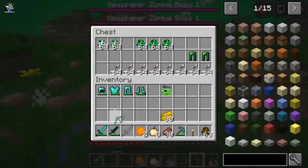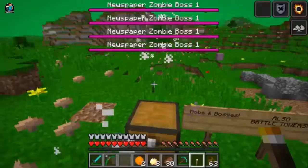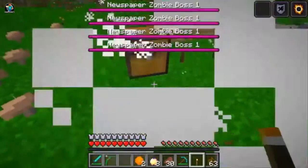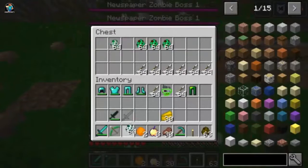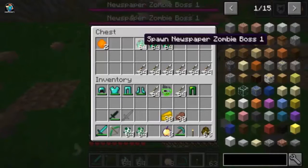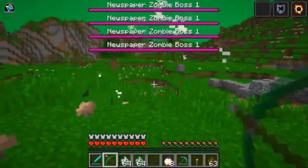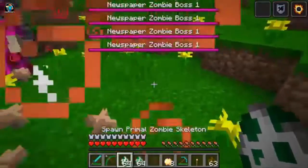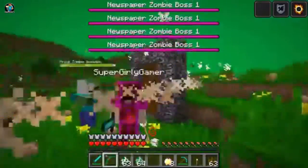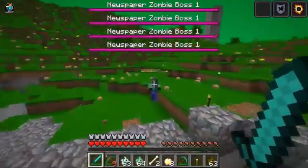There is a new bow called the primal skeleton bow, which I'm going to grab because it's amazing. Oh my god, there's levitation leggings! Grab those. I'm levitating right now — can we control it? I don't think we can control it. I have to take them off. We have the primal zombie skeleton to fight, the floating primal ZS, the newspaper zombie bosses one, two, and three. Let's do it before more bosses spawn. He doesn't look too bad.